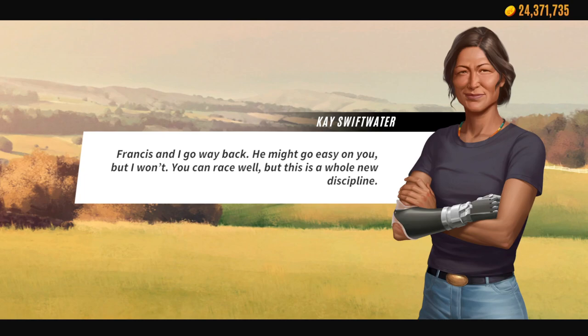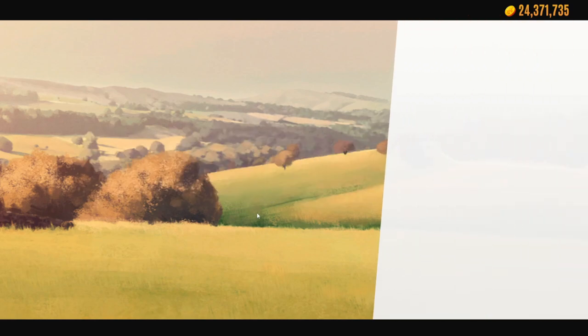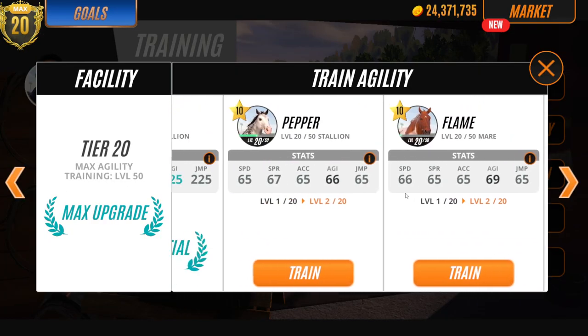Thank the Lord — Francis and I go way back. We've got a new character here called K, who seems nice — but she says 'he might go easy on you, but I won't.' You can race well, but this is a whole new discipline. Cross country requires a perfect sync with your horse — an unbreakable bond, that's true. The training involves agility and jumping, and everything is already trained.